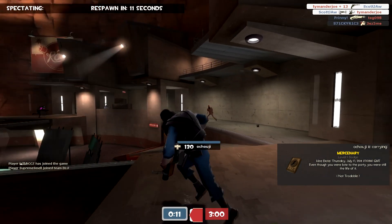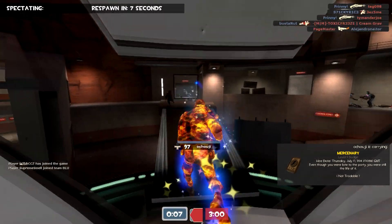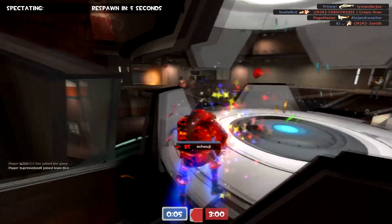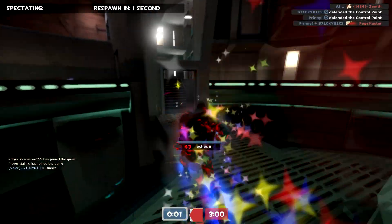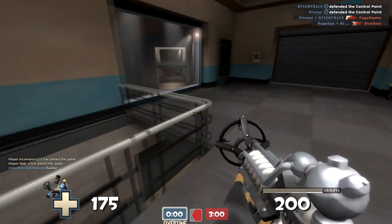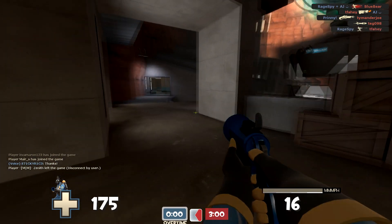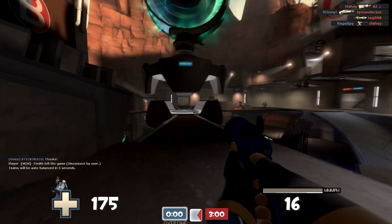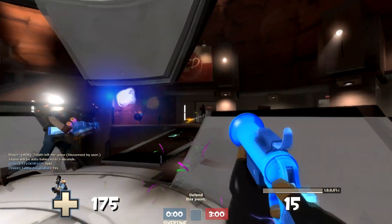The Phlogistinator is the best pyro weapon because all you have to do is hold the left mouse button and run, and you'll just light everybody on fire. It has a lot of fuel so you can go for a really long time and don't have to worry about running out. The only downside is there's no airblast, so you can't blast people off edges.